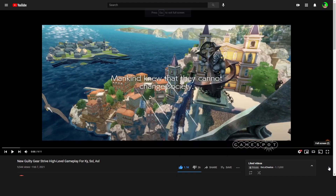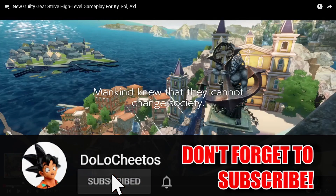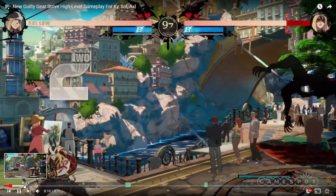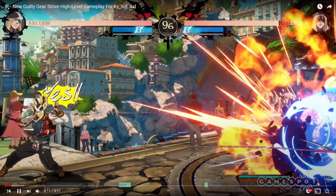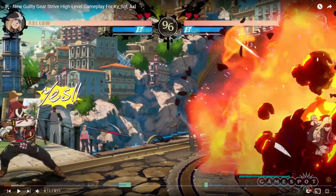I'm not gonna show the entire gameplay, you guys can go check it out yourselves and support GameSpot. I'm just going to the main things I really wanted to touch on. Going through the video, the first thing I noticed was Axl saying 'Yes' — I don't know what that is, because I think he blocked it and he still says yes. That's just a small added effect, nothing major.